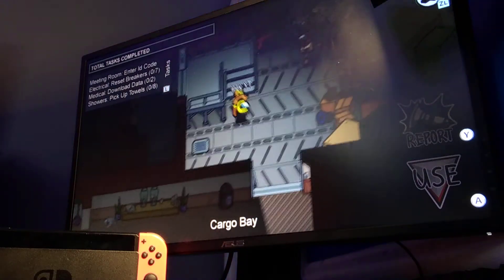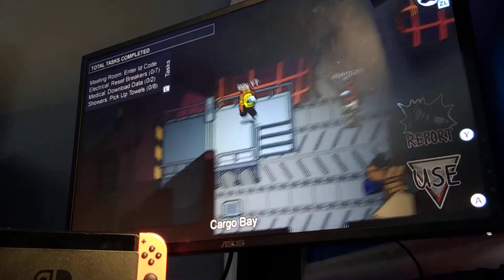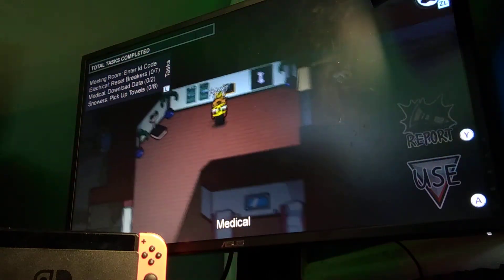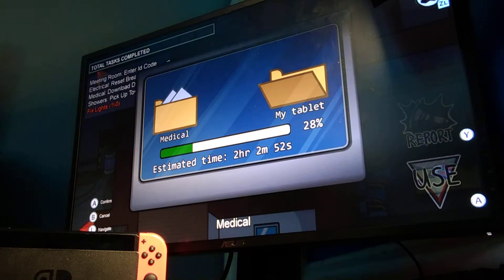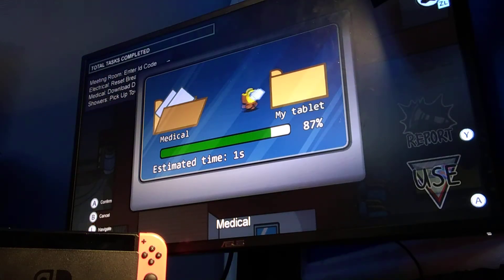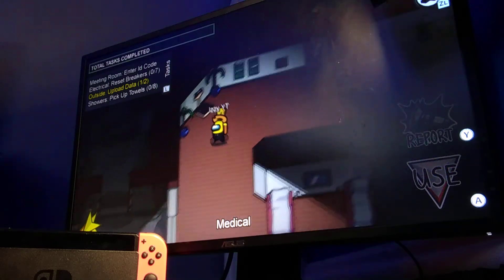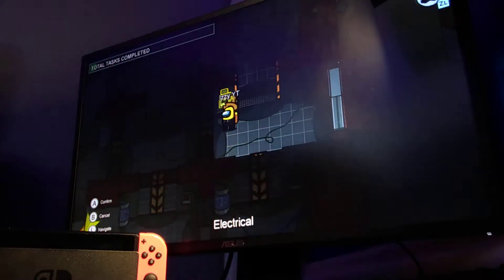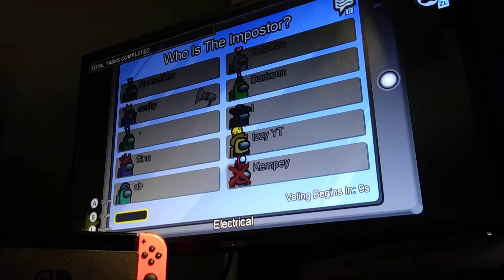Let's go to cargo bay. We have meeting room, inter ID code, electrical, medical, and showers — this is a huge map. I played this yesterday but not a lot, so I still have to memorize the map a little bit. Let's go ahead and download this data. This map might be my favorite; my favorite used to be Mira HQ but this might be my new favorite.